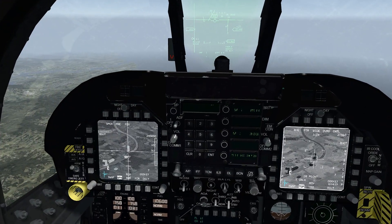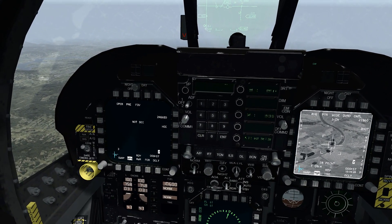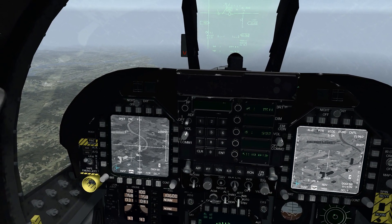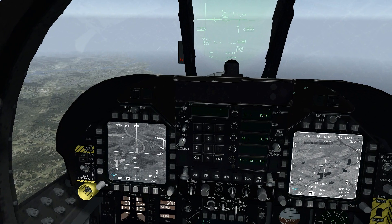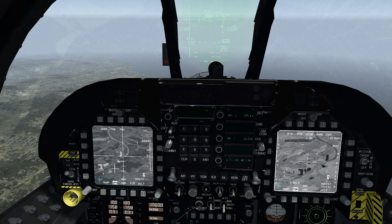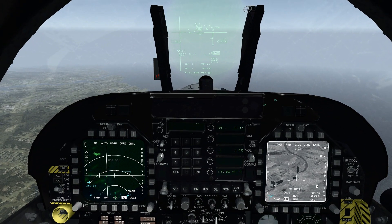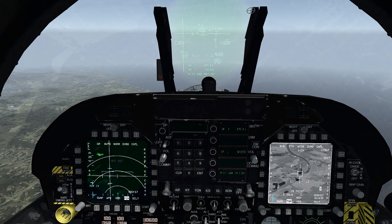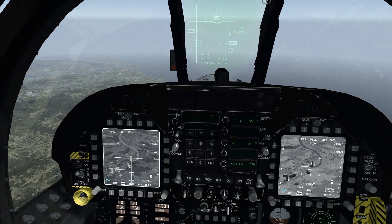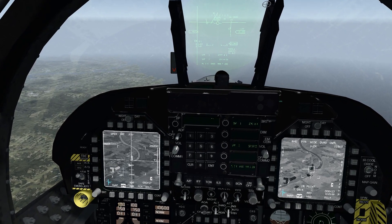Hit the missile step button, uncage the second Maverick, slew it to the building, and TMS up to boresight it. Important: if you accidentally had the TGP page up during this, get off the weapon page, get a good point lock on FCR first, then move to the weapon page to designate and boresight. Once both are boresighted with this method, there's no avionics fault whatsoever.